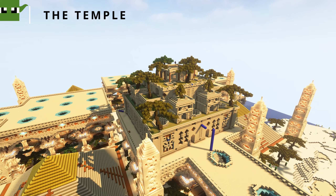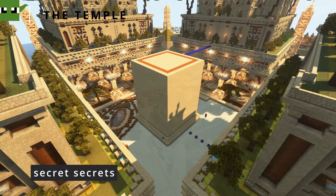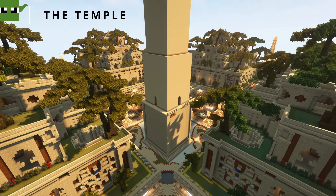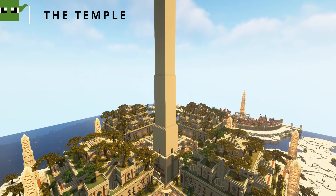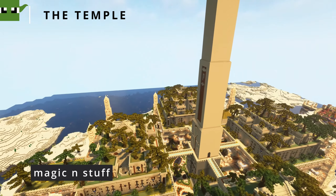The treasure room could be hidden in a system of tunnels or catacombs beneath the temple, perhaps used for burial or as a secret escape route. We also included in the courtyard a special pool or fountain that is believed to have magical properties or to be a source of divine inspiration.